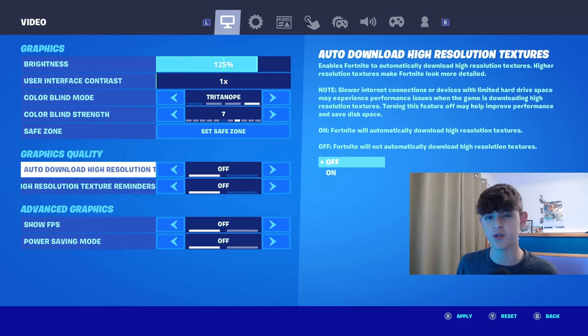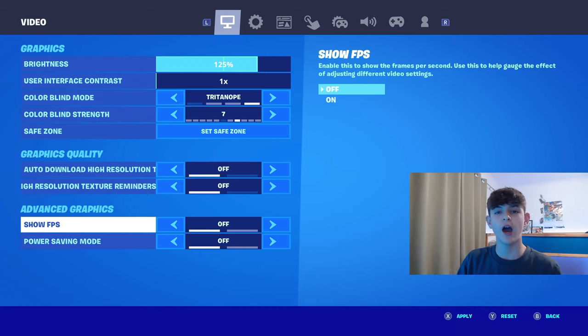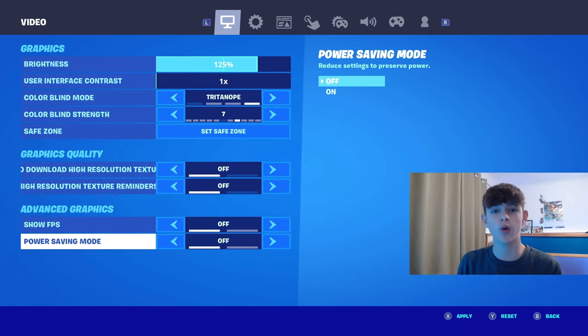From what I've heard, this season really does damage your FPS, so anything to get the best FPS helps. The same with the high-resolution textures reminder — have this one off as well. I should be having Show FPS on, however I'd recommend you guys to have this off. Having this off means that your Switch can just run instead of having to calculate how much FPS you have in each game. And the same with Power Save Mode — have this one off. Power Save Mode literally destroys the Nintendo Switch, so there's no reason why you should have it on.